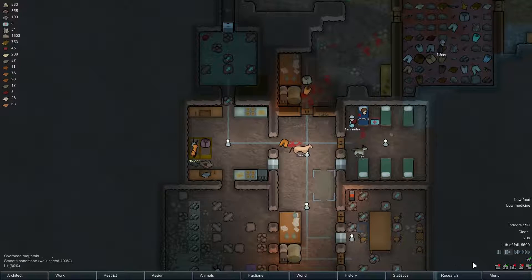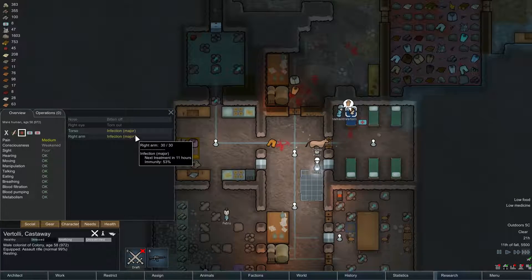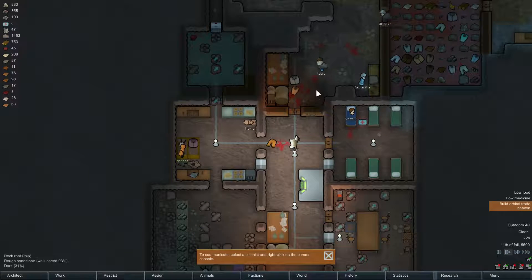We'll release this other prisoner as well — doesn't really matter too much, but it might save us some food. Checking on Fratali: that infection is major as well but at 51%, so hopefully that should be fine. They seem to be at the same immunity rate. We now have our comms console up — beautiful.